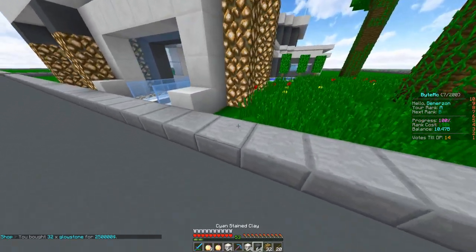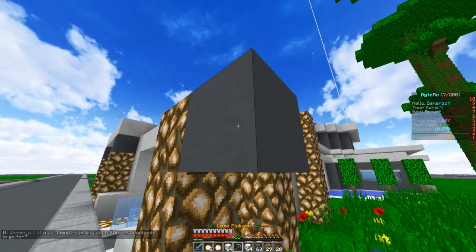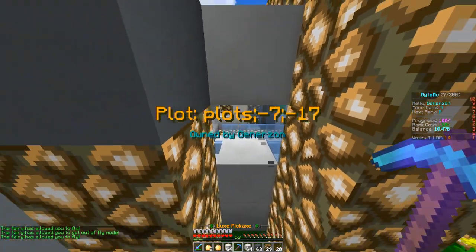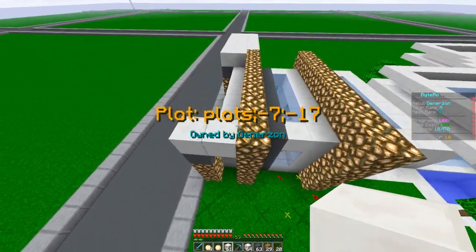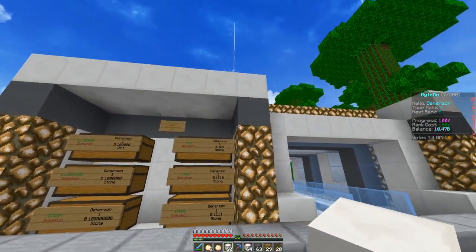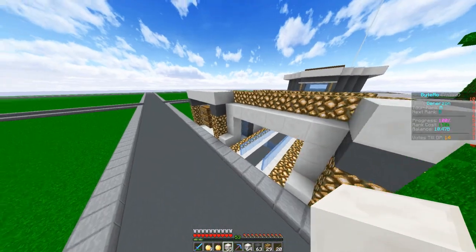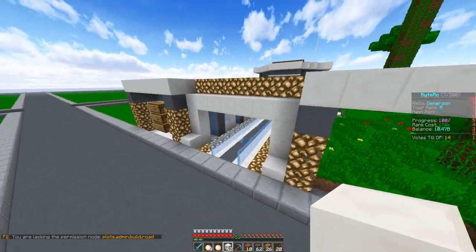I'm going to go ahead and make the item donation section for my plot right now because it needs to be done. I need somewhere to collect all the stuff from so I'm going to have to do this a slightly different way than I thought. Let's see — how many blocks wide is it? It's one two three four five — it should fit two chests in it. Let's put the roof on that and then we'll have the hoppers down below.